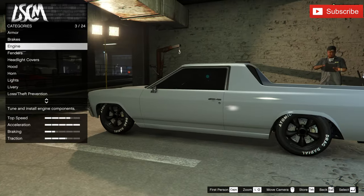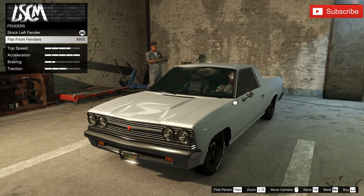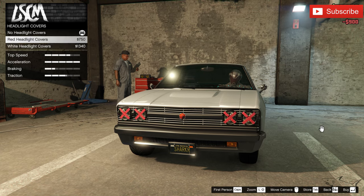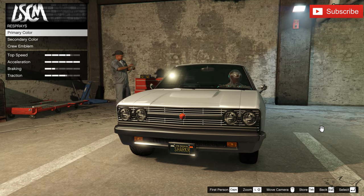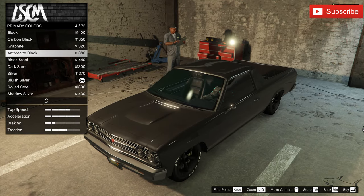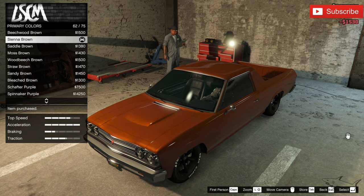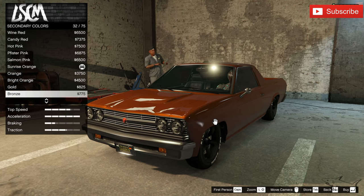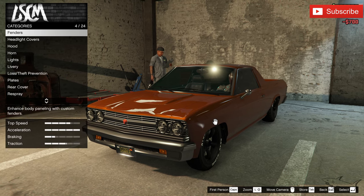Now it's time to see what else we have. We've got the best armor, best brakes, and definitely the best engine. For fenders — I'm not sure we had this option before, but now we have this flat fender option which looks nice. Headlight covers — I don't remember having this before either. I want to check out a different color first. I'm thinking brown — I usually don't use brown, but this sienna brown looks just perfect. That's my new color, and then metallic black as the secondary.